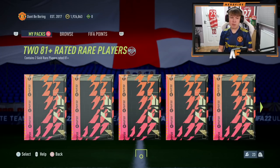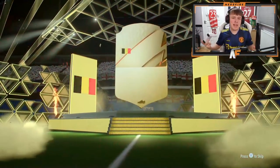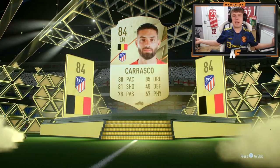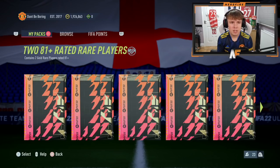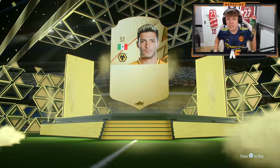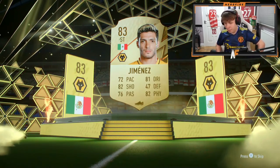This pack takes us halfway through - pack number 15 out of 30. We've still only had that one walkout which was a Future Stars. It's just like the 50k packs again. I can't really complain because they are the new Future Stars cards, but it'd be nice to see a few more walkouts. Pack number 20 from these 81-pluses - still yet to get a standard walkout. I can't believe we haven't had a standard walkout out of 20 of these packs. Raul Jimenez in this next one.